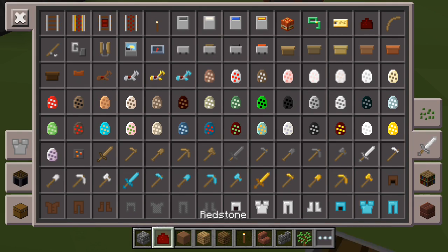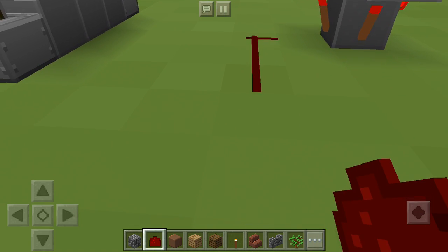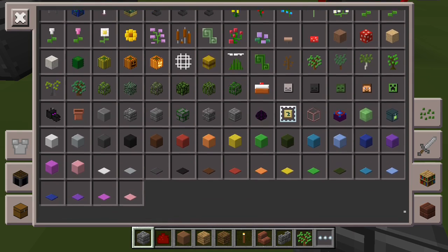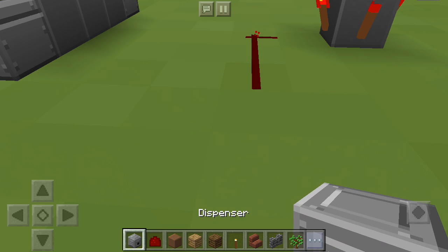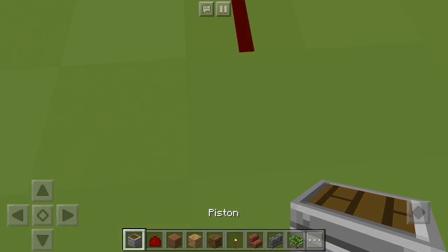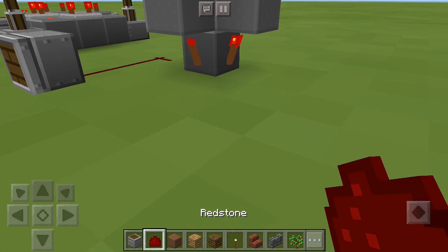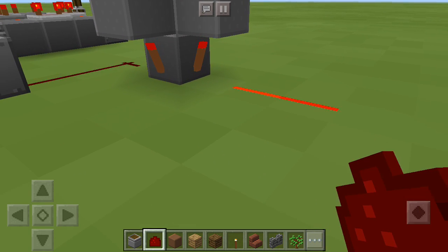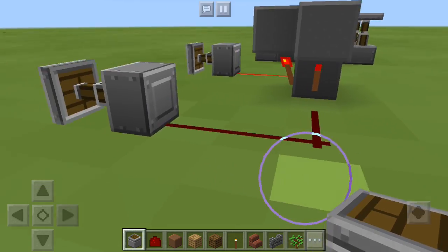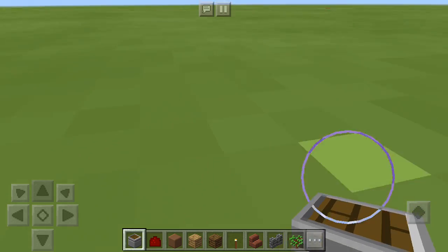And on this one, let's put redstone dust there. Now let's go with a piston again — grab the piston. Those kind of do their thing as well. Let's get this middle one going.